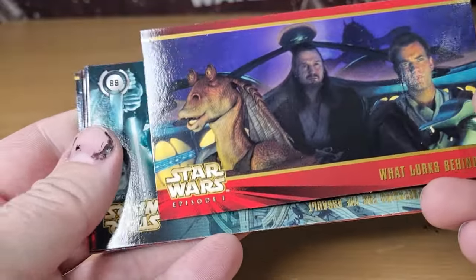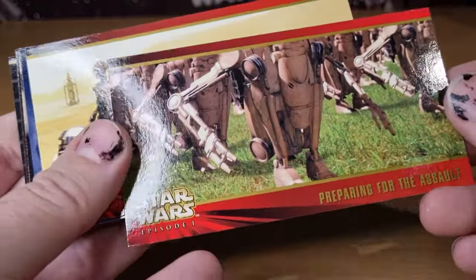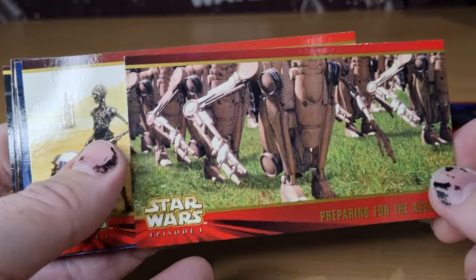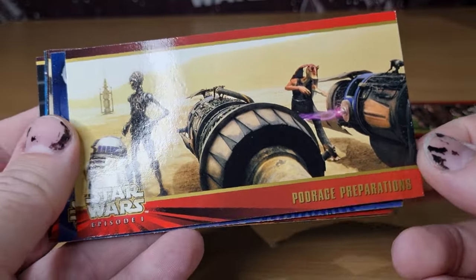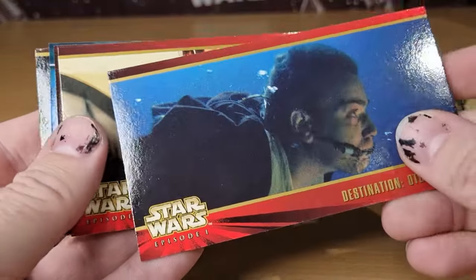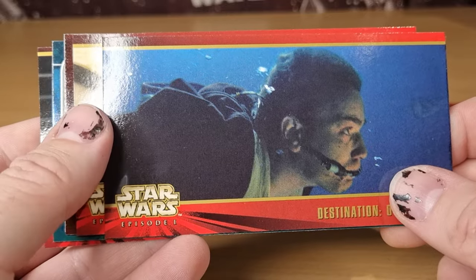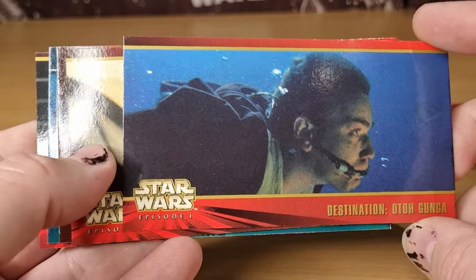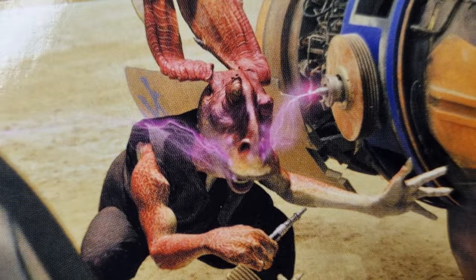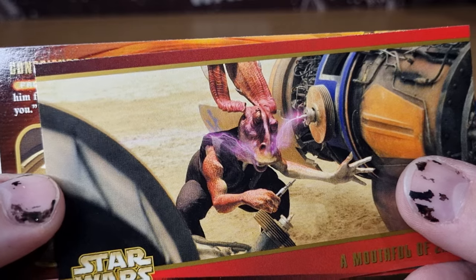'What lurks behind the Opee killer?' — spoiler alert. 'Preparing for the assault.' I still love seeing all those droids fold up like that, they look so good. 'Podrace Preparations.' 'Destination Otoh Gunga' — such a love that bit of the score too, as they're swimming down. The beautiful bubble city — 'A Mouthful of Energy.' Look at his eyes — the exact moment he gets zapped on the tongue.